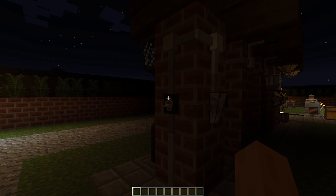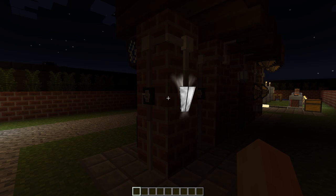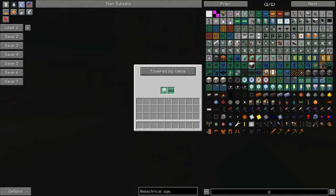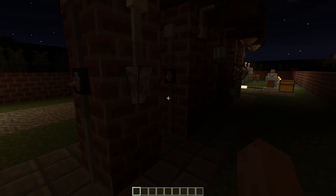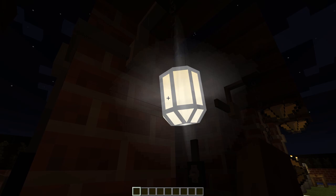This is the lamp socket I can't pronounce - it doesn't actually seem like it's producing any light, but that's just a glitch from one of the other mods I have installed. That's the hanging lamp socket, which also seems to be experiencing that glitch, but you can see this one does have the effect around it and it looks pretty nice. This is the longer version of that - useful if you have a larger ceiling.